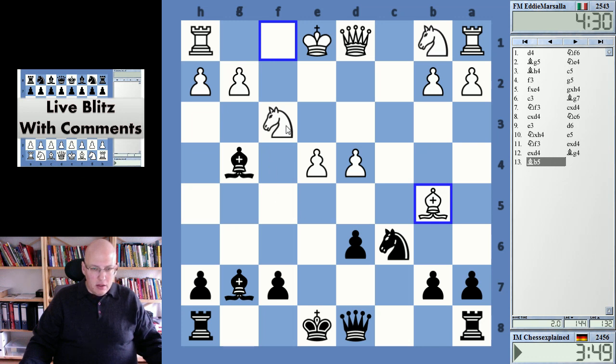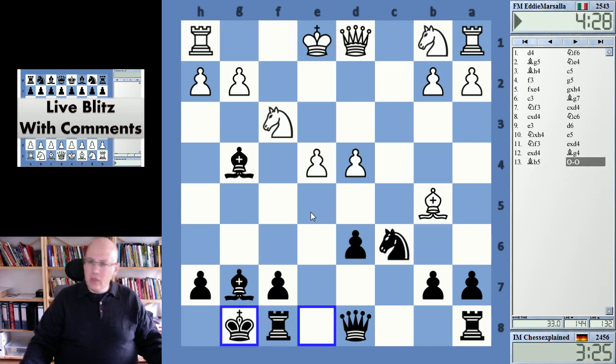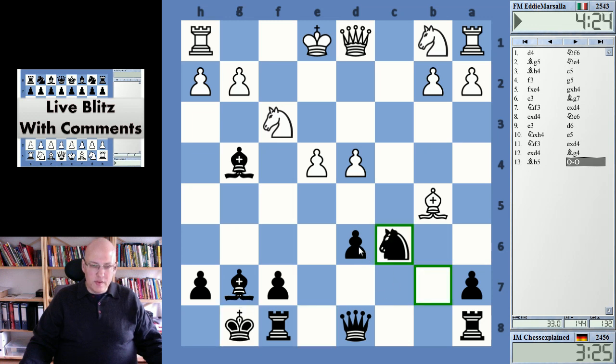If I take here and take g4, it's a real mess. You might castle long or something — I check here, there's always knight c3. You can also just castle. I'm not sure, I'm considering castling. I'll probably give up the second bishop.